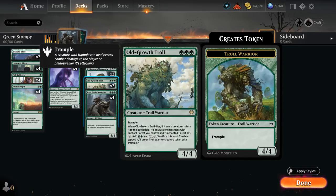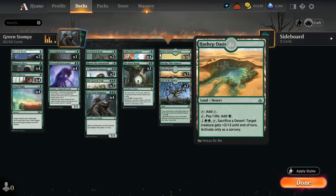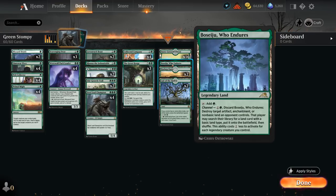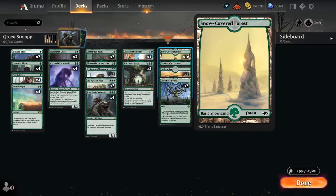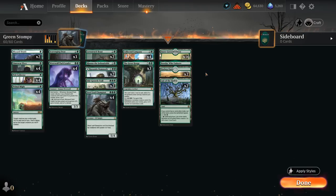Old Growth Troll is not a 5-power creature for The Great Henge, which is why we're not going with a full playset, but it's still quite powerful as it leaves behind an enchantment that can make an additional 4/4 if the troll dies. The mana base includes utility lands like Lair of the Hydra, which can turn into a creature, Hashep Oasis to pump our creatures, and Boseiju to deal with artifacts or enchantments. We still want a lot of snow-covered forests to enable Blizzard Brawl, which can make our creature indestructible and give it one additional power. Now let's jump into some games.